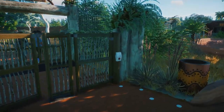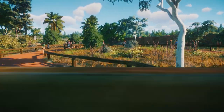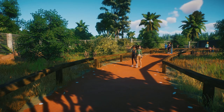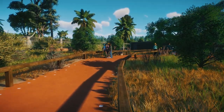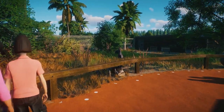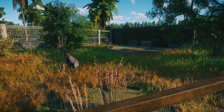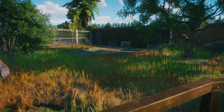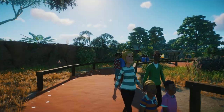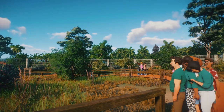The entrance to the Wallaby Walkabout is here. We've got our little soap dispenser there and some custom habitat gates. The Wallabies in this game are so cute, as they are in real life. We've got a little baby one there as well. They can hop all the way around this habitat into their shed at the back. They can cross the paths — sometimes they jump over the barriers, sometimes they walk under them — and it gets the guests nice and close to them.